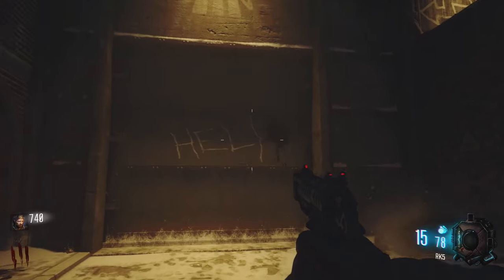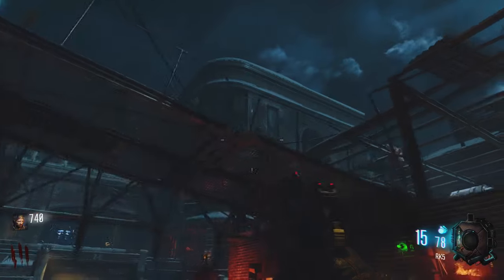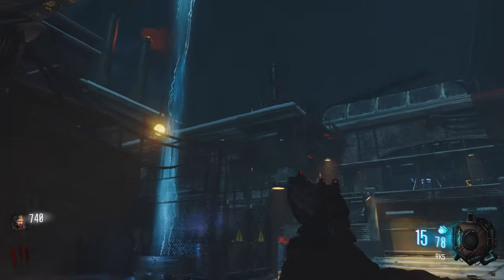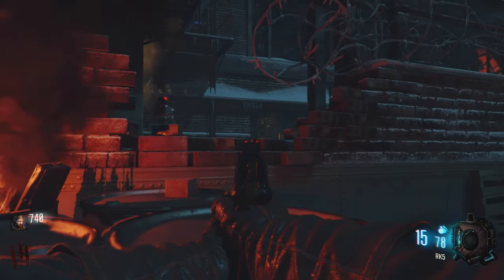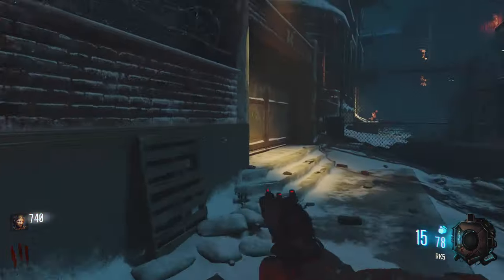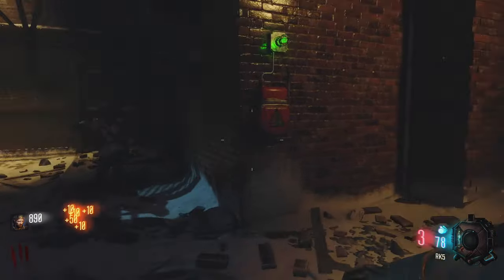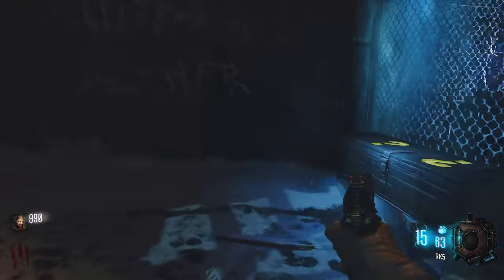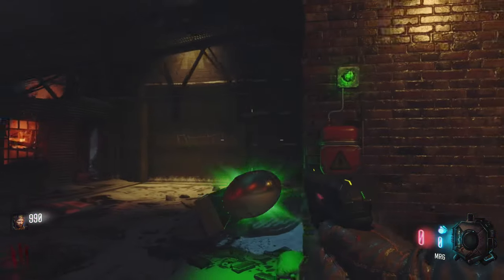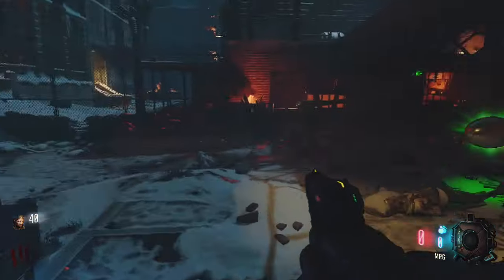First thing I noticed is there's a blood splash that's different. There's another gumball machine with no gumballs inside. Now we can hit the box — we have a nuke but I'll save it. What are we gonna get from hitting the box the first time?